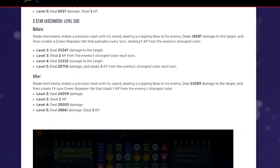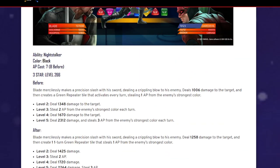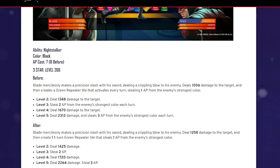I like what they did with Night Stalker, it's pretty cool — made him a little bit faster. He's always had the one-turn repeater tile, but the only thing they did was lower the AP by one and lower the damage. Seven AP is better than eight in my opinion.